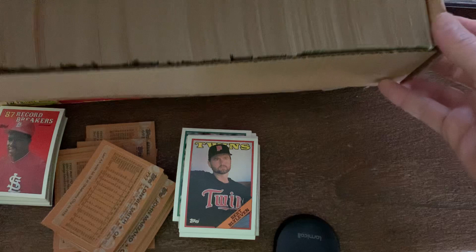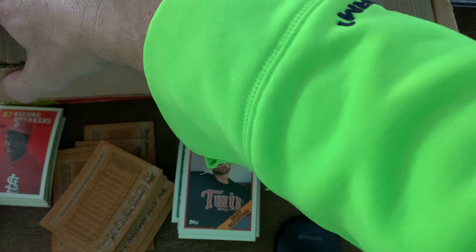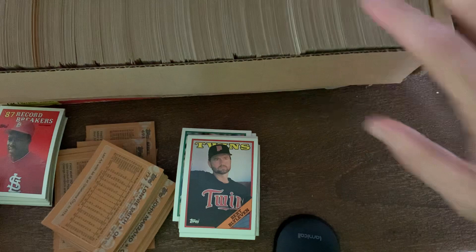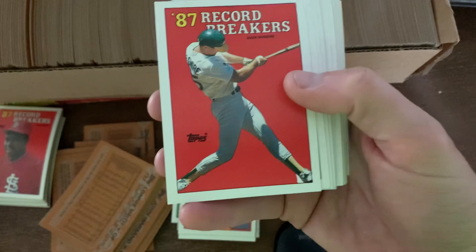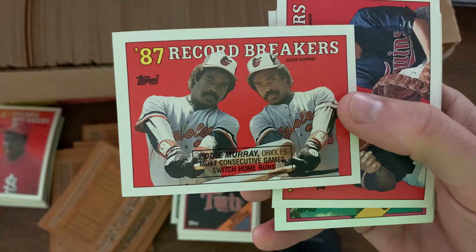So let's try the second set and see if we can find the same error cards. This one's a little jam-tight, which is good — means I have most of the cards. All right, so we're back to this one again. Once again we have the Mark McGwire error card with the triangle on his foot and we got the Eddie Murray error card again, so I'm going to suspect we'll see the same results.